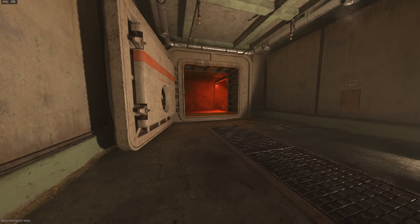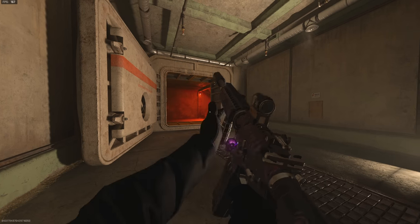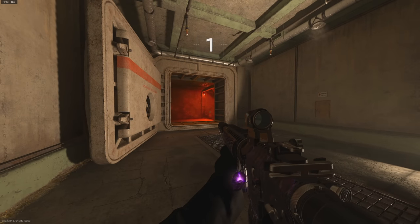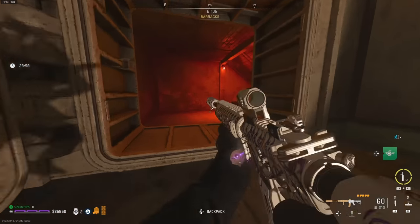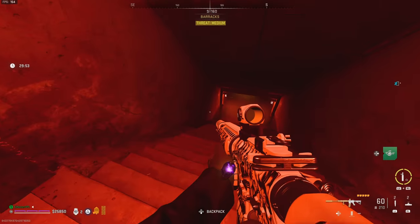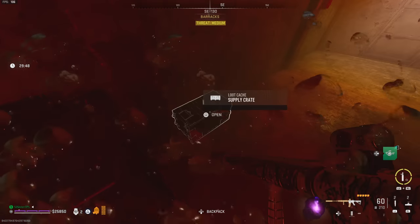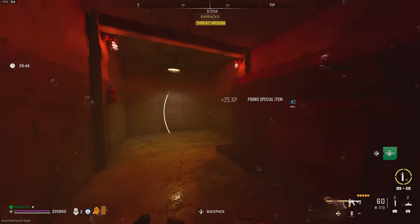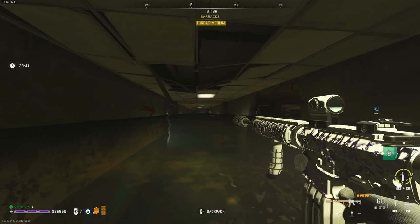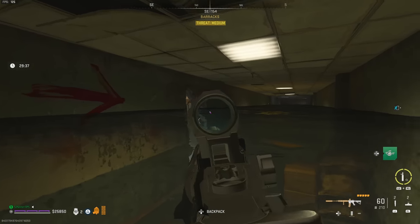We've got all our guns — thank you game for working. The first thing we need to do is find two keys. They're always guaranteed to spawn, it's just finding exactly where. The first one will be in the first door entrance. When you come through here you can keep getting fresh air, so you don't need a rebreather in this area.